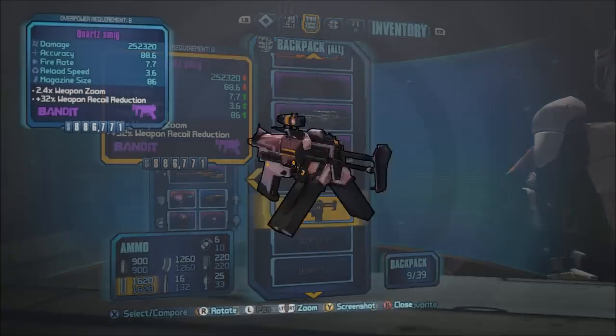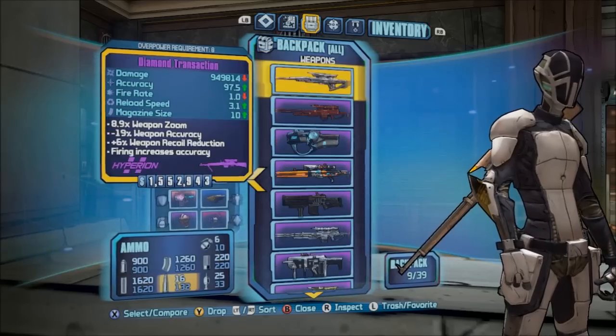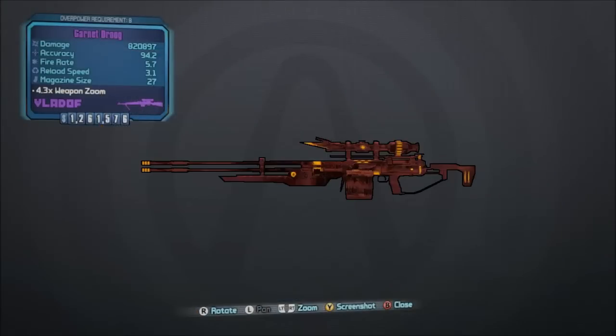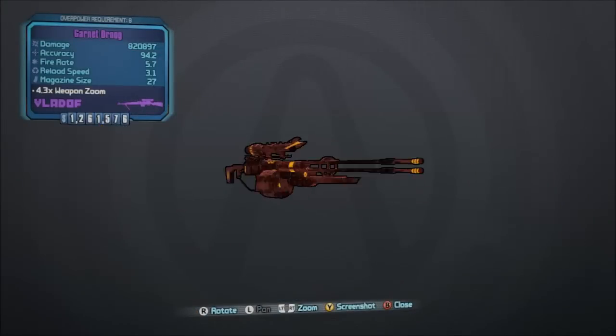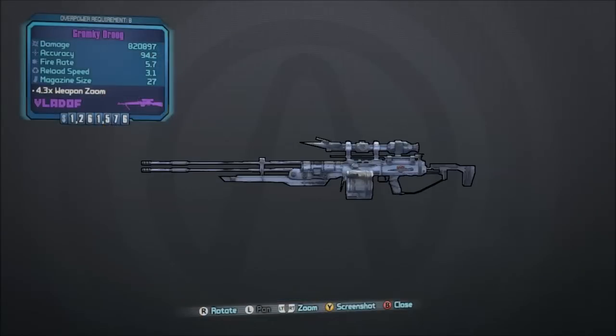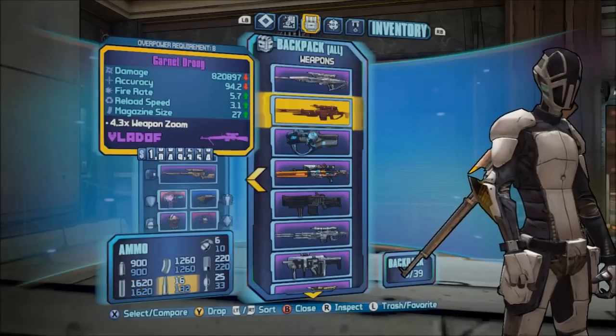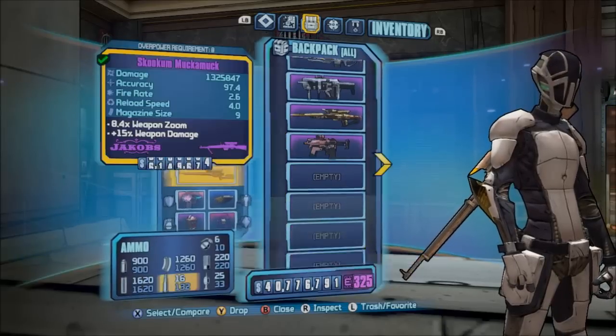Their skins are all going to be a little bit different than what the normal weapons would be. For example, your Vladof comes all super red, as opposed to your normal silver Vladof. The Maliwan ones are a lot different — they all look different.